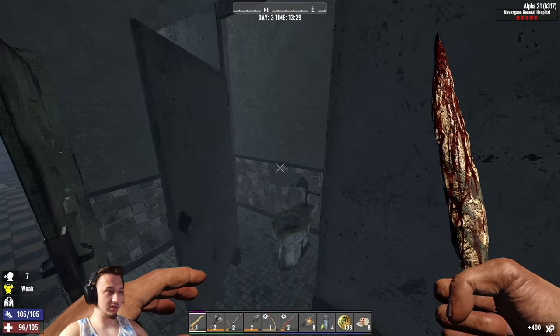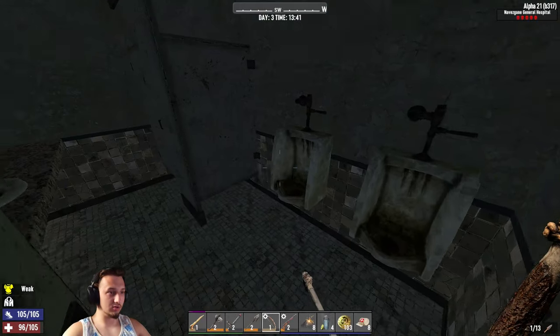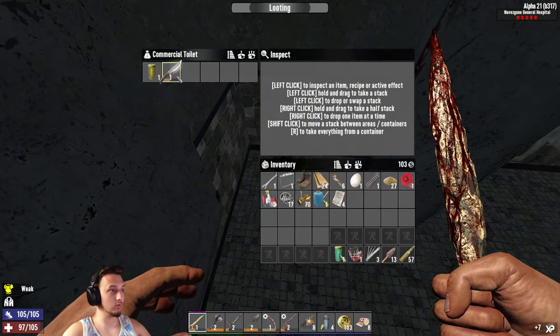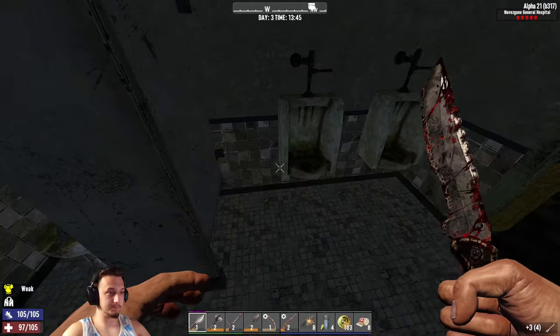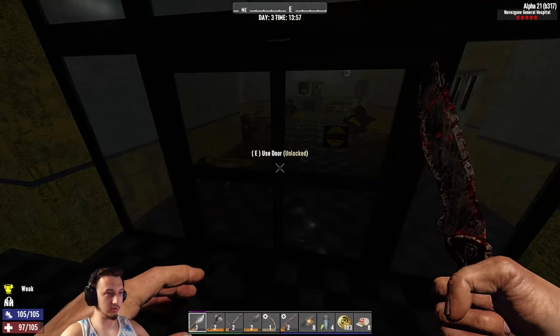Oh that's cool, you can actually open these now - I remember you used to just have to break them. What have we got in here? Toilet - anything good? Oh sweet boys, we finally got a good knife! Might as well just scrap the old one. Some zombies over there - that's cool, a little sliding door. Why does it look like we're so tall for it, we'd clonk our head on the top.